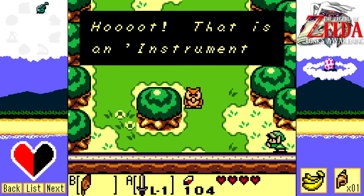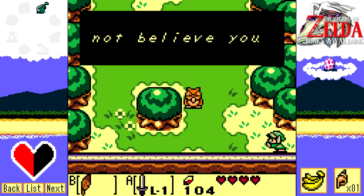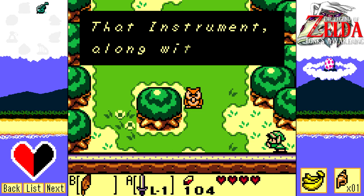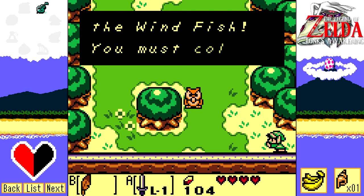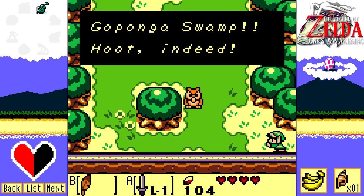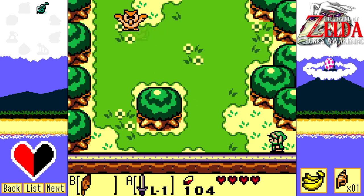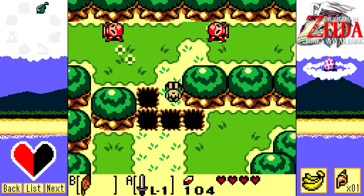Oh look, it's Mr. Owl! Hoot! That's an instrument of the Sirens! He says: 'I have to admit, at first I did not believe you were real. That instrument, along with the seven others in the set, has the power to wake the Windfish. You must collect them all. Your next goal is north, in Goponga Swamp. Hoot indeed!' And now he's going to fly off. You little Shakespearean Owl, I love you.